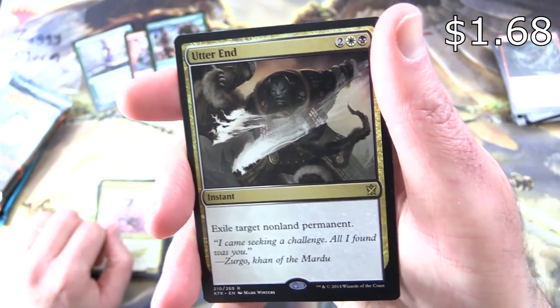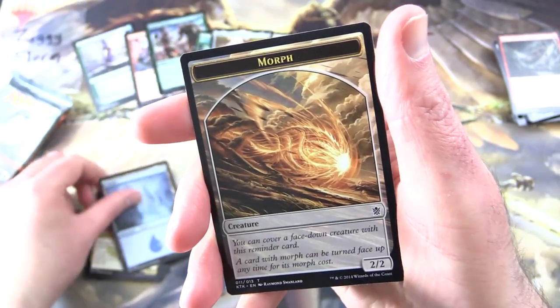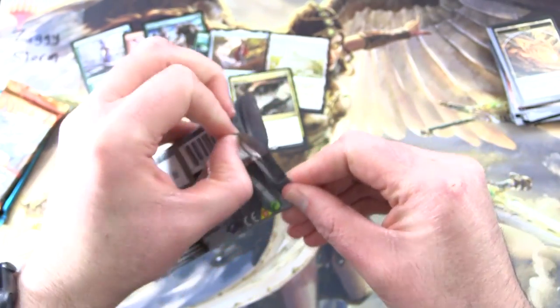Utter End is an Instant for four — exile target non-land permanent. Also an island and a Morph Token. So we still have the chance for more fetch lands in the remaining Khans block packs.